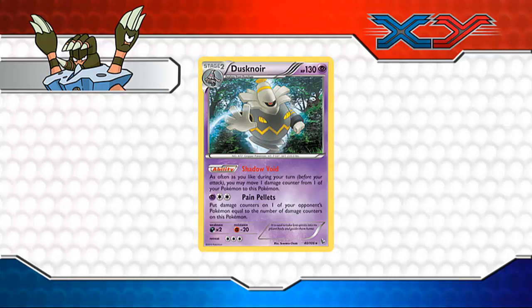I can see Dusknoir being used mostly to take out strong EX cards — cards with like 180 HP, or anything quite strong that can counter your deck. It's kind of a last resort card to take out that threat, and then either have Dusknoir go down or somehow heal it and bring out your other Pokemon. It can be quite interesting seeing how Dusknoir will play in competitive scenes. I'd probably see this more as a one-shot card — Shadow Void sucks up all the damage counters from bench Pokemon, dishes them out as an attack, and then goes down. They may also bring out support cards to work well with Dusknoir.